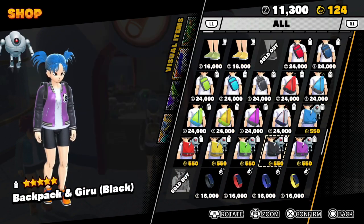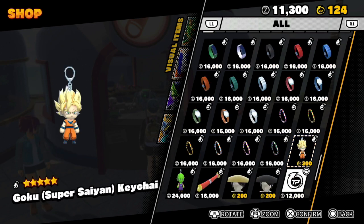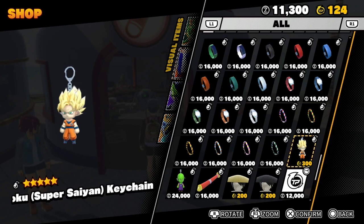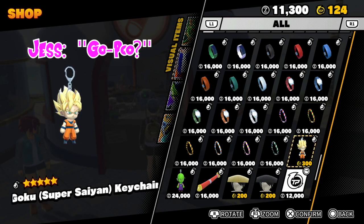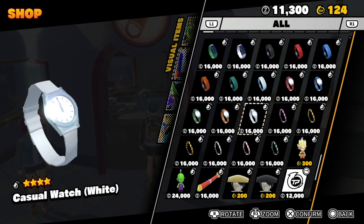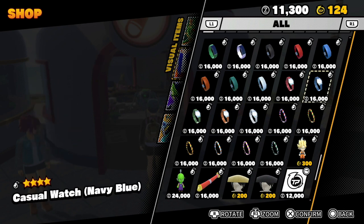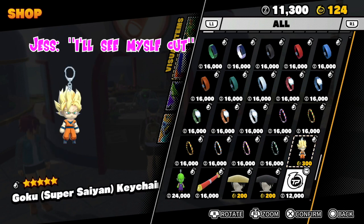Okay, to be fair, some of the gear or purchases can actually be pretty cool. Like watches or stamps and keychains of iconic characters from the show, for characters like Piccolo and even Goku. His name is Goku, not Go-poo. Jess, you're fired. I'll see myself out.